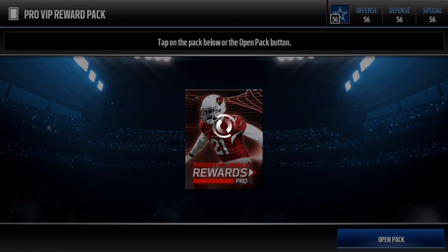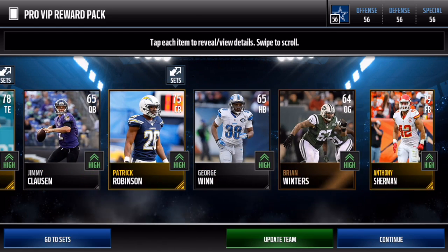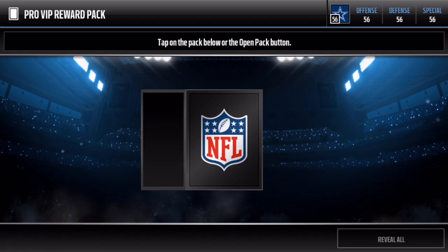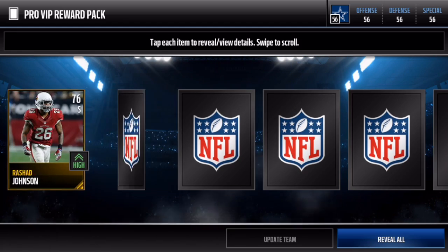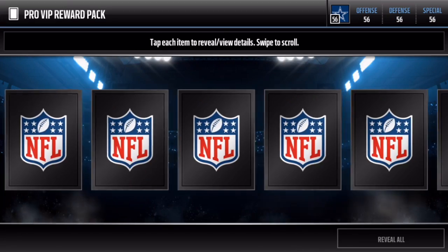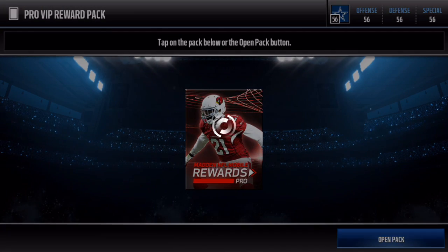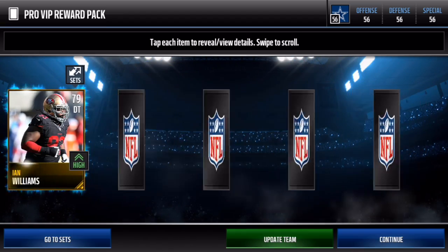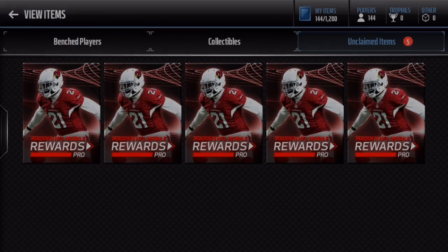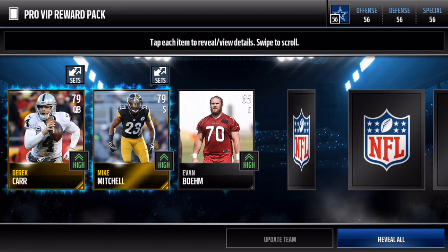Now let's dive into these VIP reward packs. It looks like it's a premium pack, kind of juiced - like a juiced premium pack. Let's go ahead and round these out. We've pulled two elites which isn't too bad at all. Okay, we get another elite - we get Cameron Jordan right there! Let's go ahead and screenshot that. Let's get into these last five remaining packs right here.